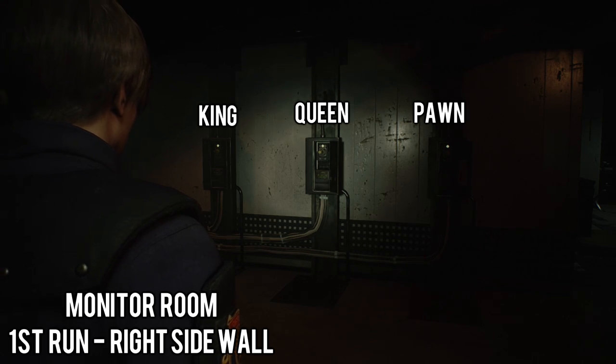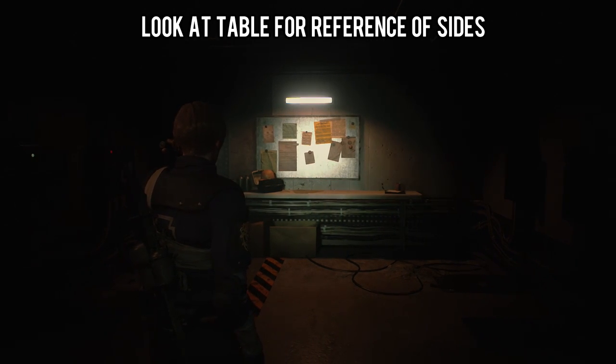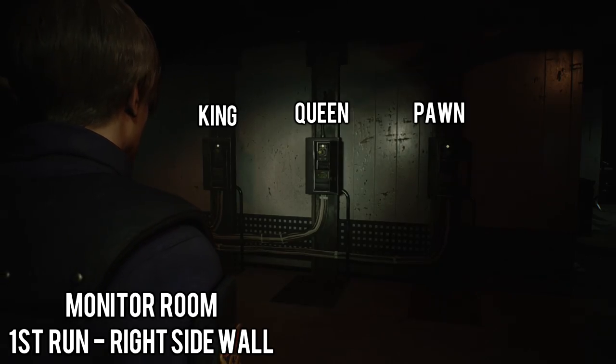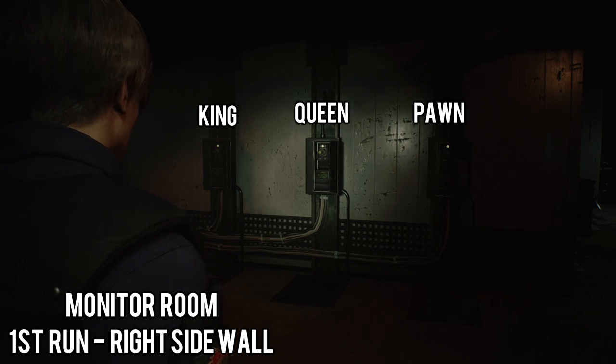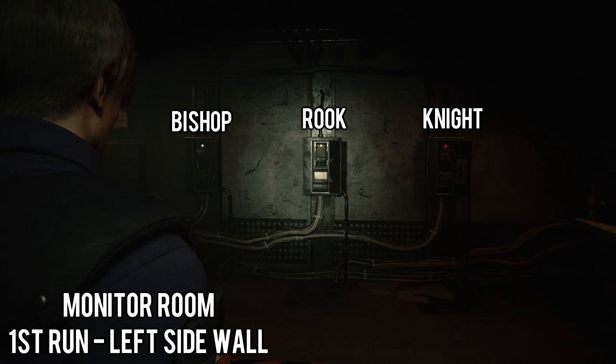Just put them in order like I have marked here. Again, this is the first run playthrough and we're looking at the right side wall if you were facing the table that has the clue to the puzzle on it. So if you're facing that table, look to your right on this wall — this is the order. Put them in order like I have here and now we'll switch to the left side. Just pause the video here and put them in order.